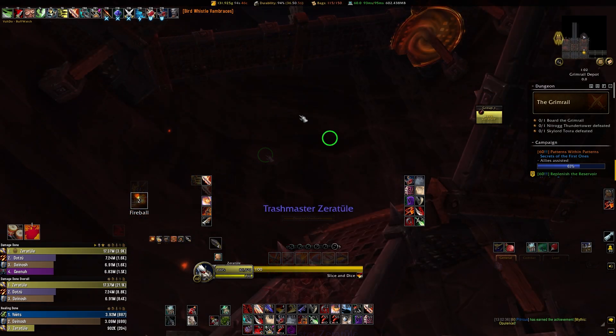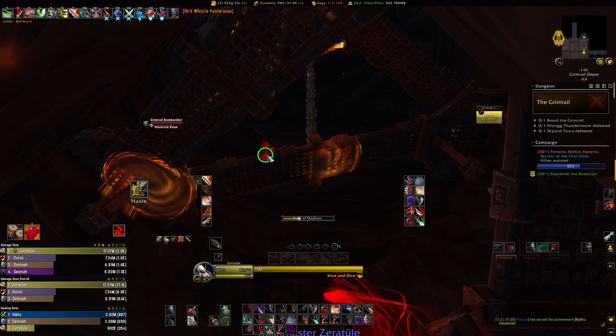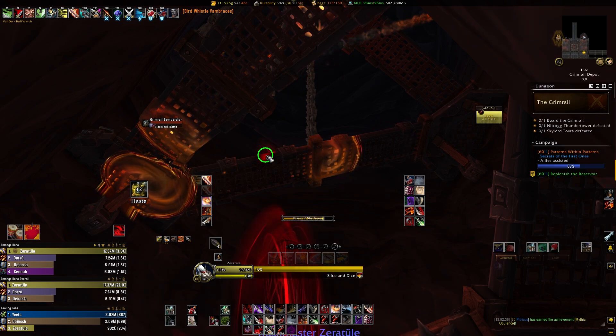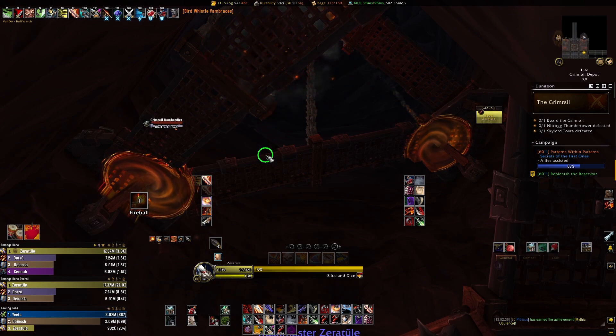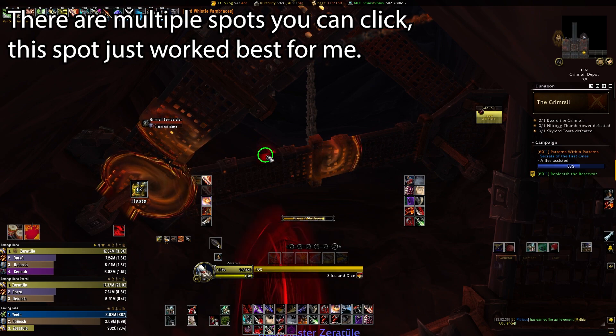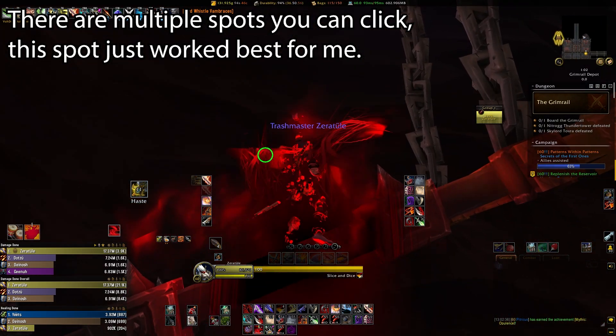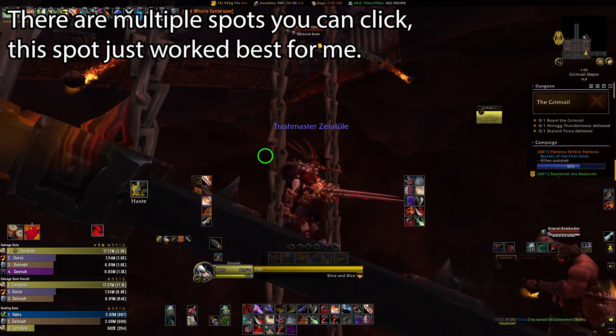Using Door of Shadows, you can click in a few different spots for this skip. Generally the edge of the ramp where that spiky bit pokes out is the easiest part to do it, but sometimes if you go too far it'll actually just drop you off the edge. Door of Shadows is a little finicky, and things like Grappling Hook generally work better. Regardless, if you pick the right area, you'll be able to teleport to this first part of the skip just right after the first Bombardier add.